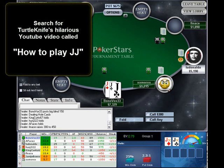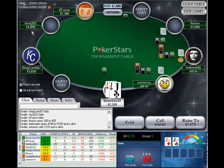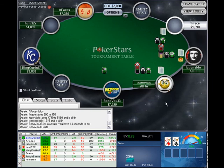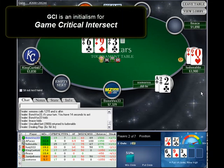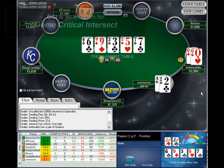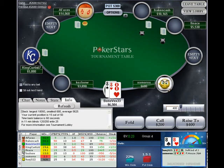Pocket jacks — hey, we all know how to play these — inside joke there. All in, call all in. I am green M-zone, but if I call this and lose, I will possibly be orange or red. That is a GCI hand, which means I have to fold given the pressure here. I would have called behind and finished in third on that hand.